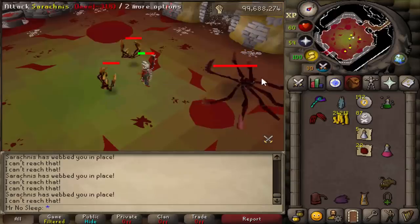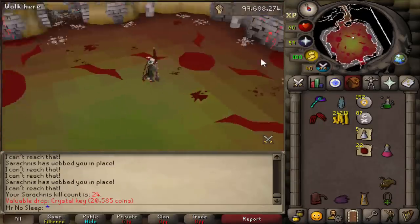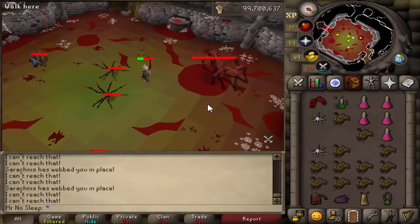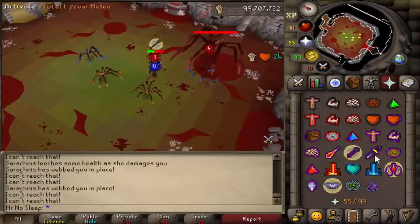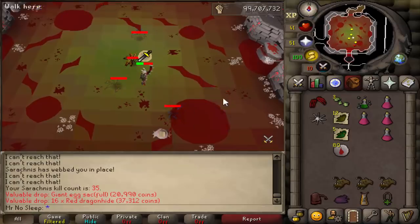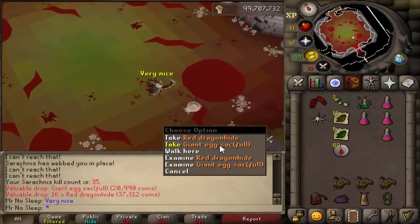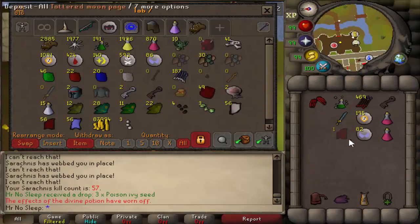I also highly recommend an imbued heart. The reason for this, as well as the Karils setup, is that while you're fighting Sarachnis, multiple spiders spawn during the fight and some of them use a magic-based attack that seems pretty accurate and hits frequently. If you have a higher magic level, you seem to take less damage from magic attacks, so the imbued heart plus the Karils top really came in handy when dealing with all those spawns.